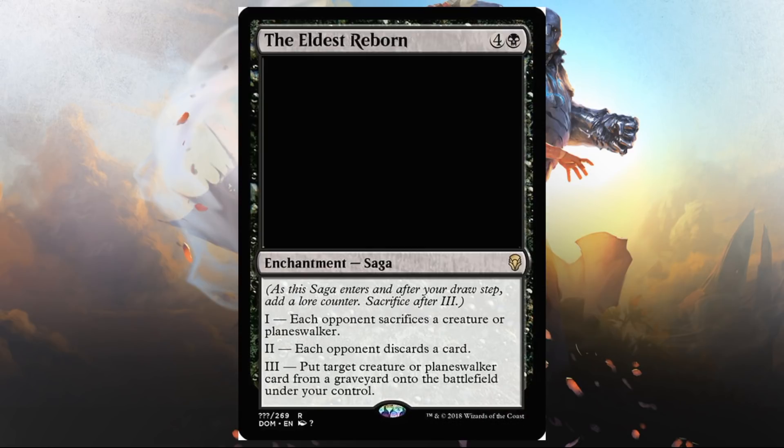The Eldest Reborn — black and four, saga. Chapter one: each opponent sacrifices a creature or planeswalker. Chapter two: each opponent discards a card. Chapter three: put target creature or planeswalker card from a graveyard onto the battlefield under your control. It's a ways to get there — at five mana it feels a little slow. Can you get value from the edict and the discard? Sure, but the three is awesome yet it has to stay alive and get there. This card feels a little risky. I'd still play it in Draft or Sealed, maybe more so Sealed, but I don't see it crossing over into standard.